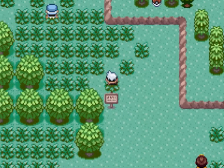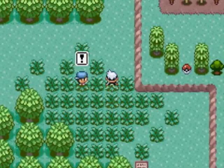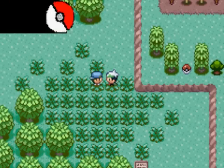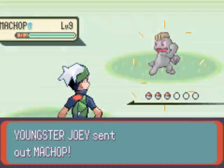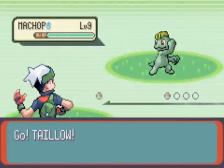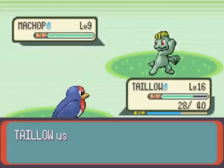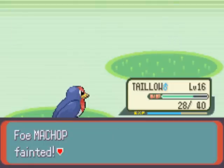Let's go up here and see if there's any hidden items. Nothing over here. Let's fight this guy — 'My Pokemon rule, check them out!' We'll see. If they get beat severely by me, then they don't rule, my friend — they actually suck. His Machop has a bad type disadvantage. Wing Attack! Goodbye, fighting type! And Machop goes crying home to the youngster.